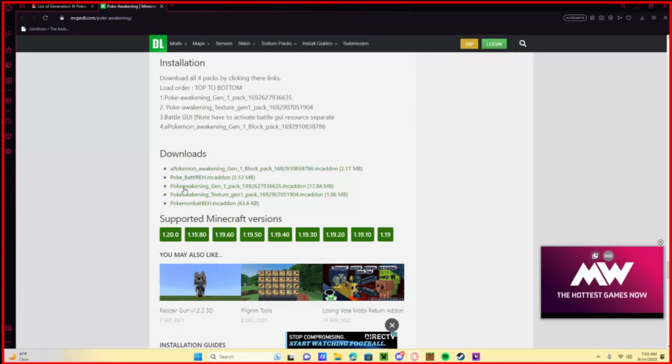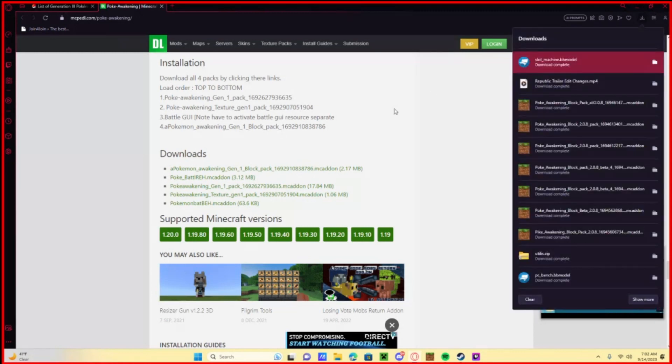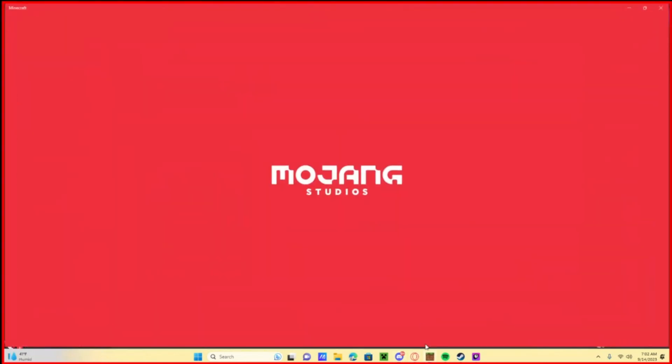Once you download all of them, you're just going to come over here and double-click them. That's your download icon up there. It's going to pull up Minecraft itself and install them.